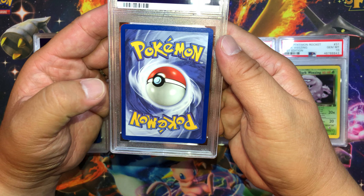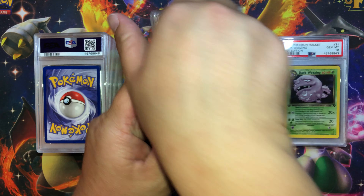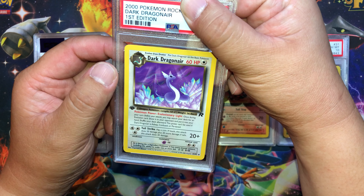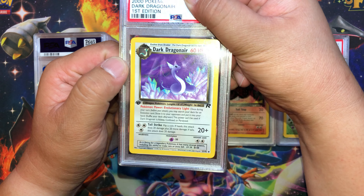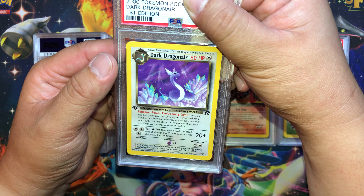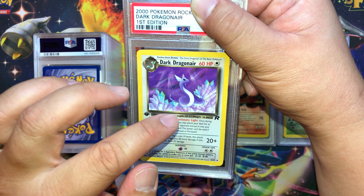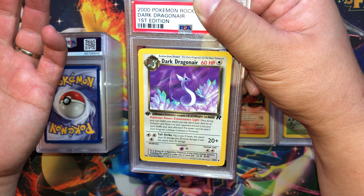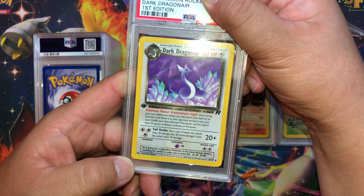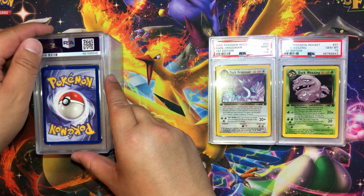Corners have some white marks, thinner on the left, thicker on the right. Dark Dragonair — I really like this art. I actually like Dragonair a lot more than Dragonite. I don't know why — Dratini evolves into Dragonair and then Dragonite, which has arms and legs. Looks pretty clean. What do we get? Mint 9.